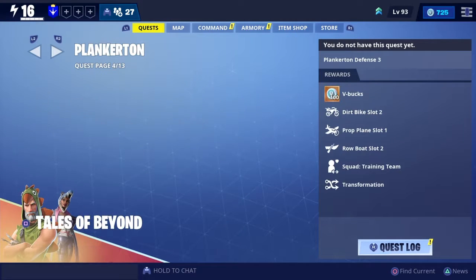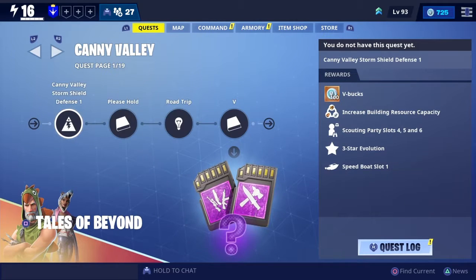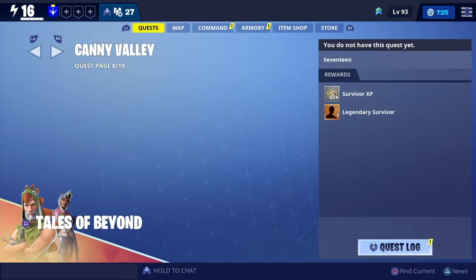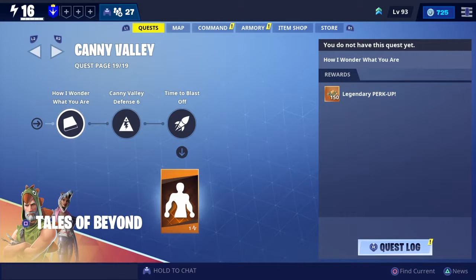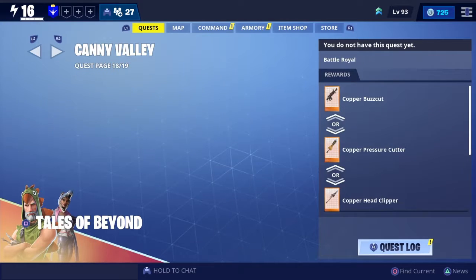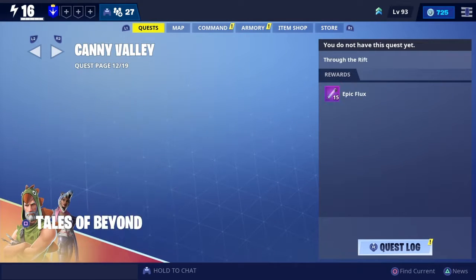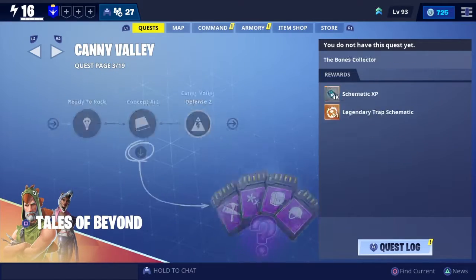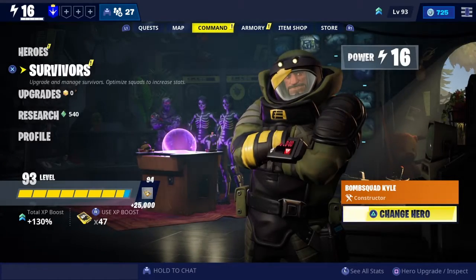This is your quest section, which basically just shows you the different worlds in the game. You have Stonewood, you have Plankerton, you have Canny Valley. Canny Valley has 19 missions in it, so Save the World has quite a chunk of content.